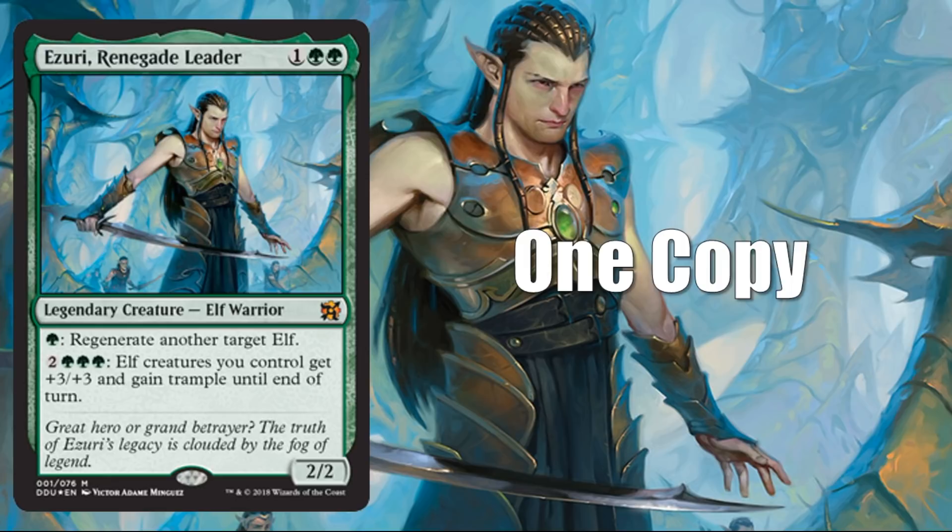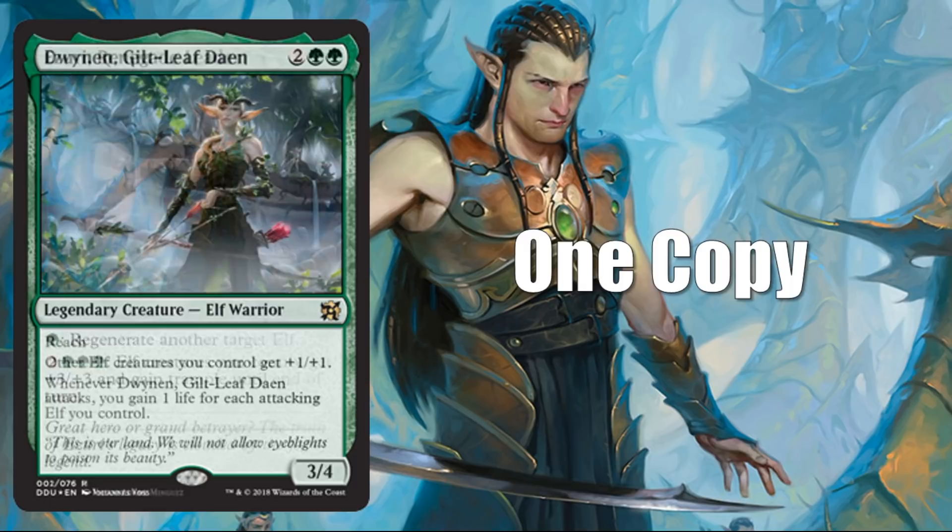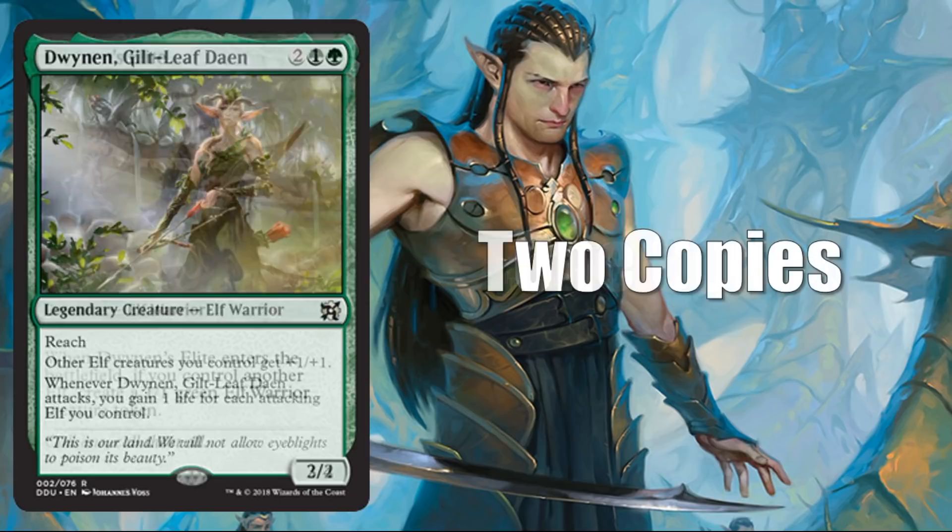You are going to get a copy of Azuri Renegade Leader, which value-wise is not a bad card — these things usually run around the $5 mark. This will be brand new art and it will be one of the foil premium cards included, one of the marquee cards of this product. They're also using the new card frame for Legendary Creatures, which is going to be in Dominaria as well. You're going to see the rules text changes coming with Dominaria in this product too. You'll also get a copy of Dwyn and Glintleaf Dayen, two mana and Salete — also brand new art.